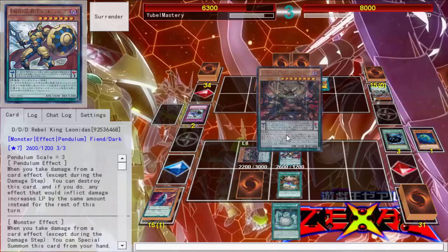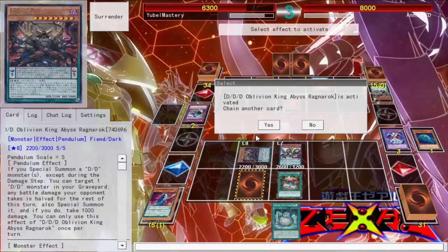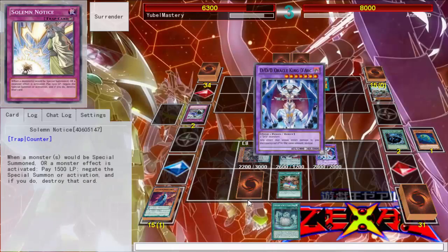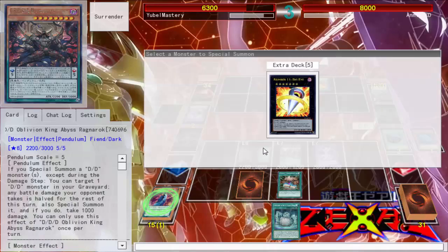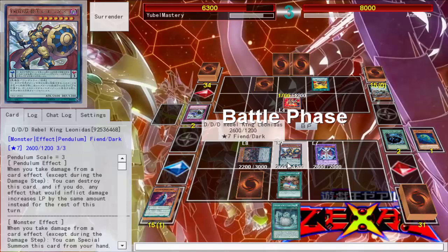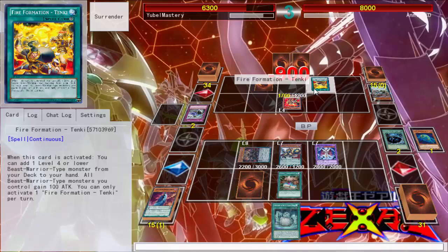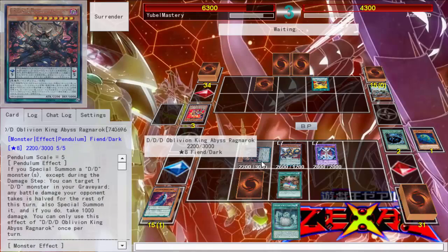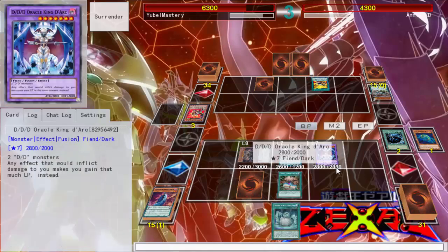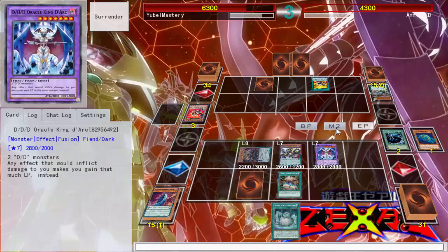Summoning back my Oracle King. Like I said, this deck is pretty good at bouncing back from getting destroyed. And then what? I can go to Big Eye — I don't need Big Eye, I really don't. I was just gonna try out the Transmodify play, I think it's cute. Cause you kinda get an additional monster just for free — like hey, you have this, Transmodify this, and this will give you right back. The plays are real.